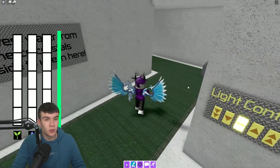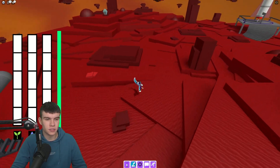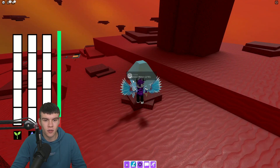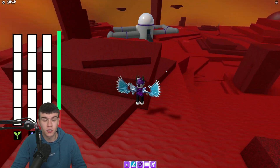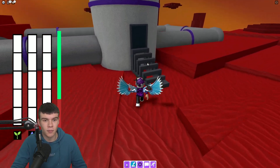We're going to quickly do this — run outside, go to the exit, and run to the nearest crystal. It might be the left or right one, I'm not too sure, but we're going to harvest 10 water. Now that we've done this, we're going to harvest all our 10 and go back inside.